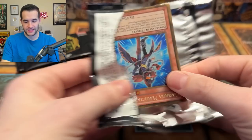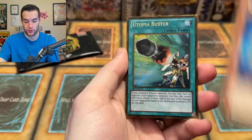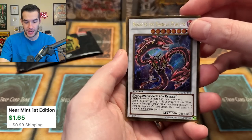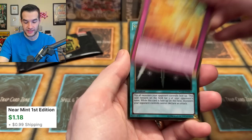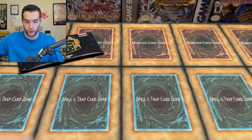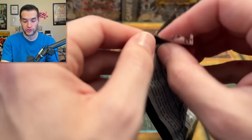Second Premium Gold pack — let's get something big. We have Gagaga Magician — not huge. Utopia Buster — also not huge. We've got a little shiny here, the Diablo Dragon. Phoenix Wing Wind Blast — nice for those Edison and Goat decks. And Swords of Revealing Light — a classic gold series card, just a classic card in general. Maybe a little bit of value there. And then the final pack of our Premium Gold First Edition.